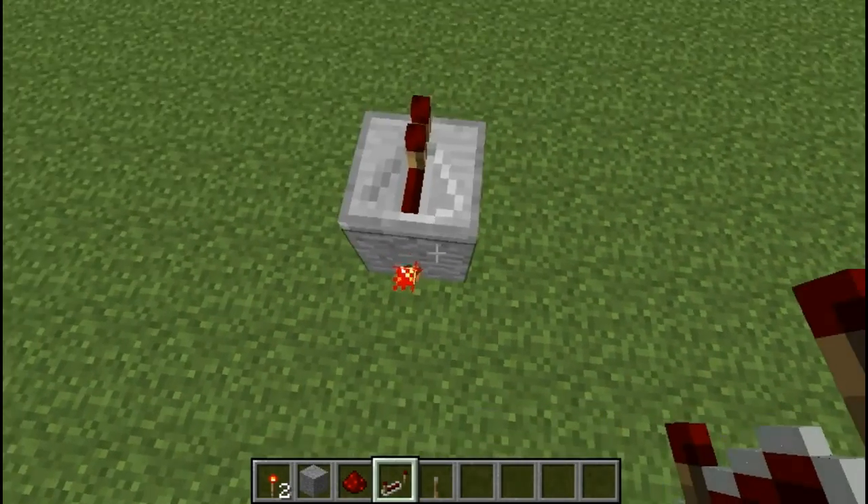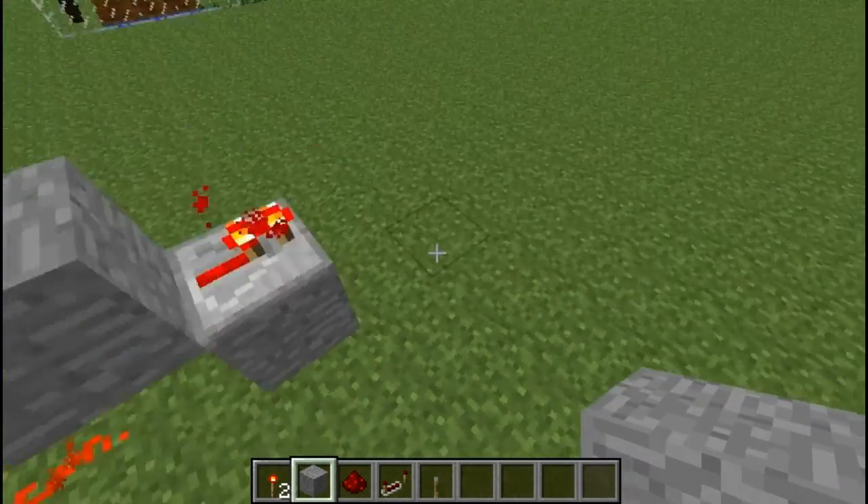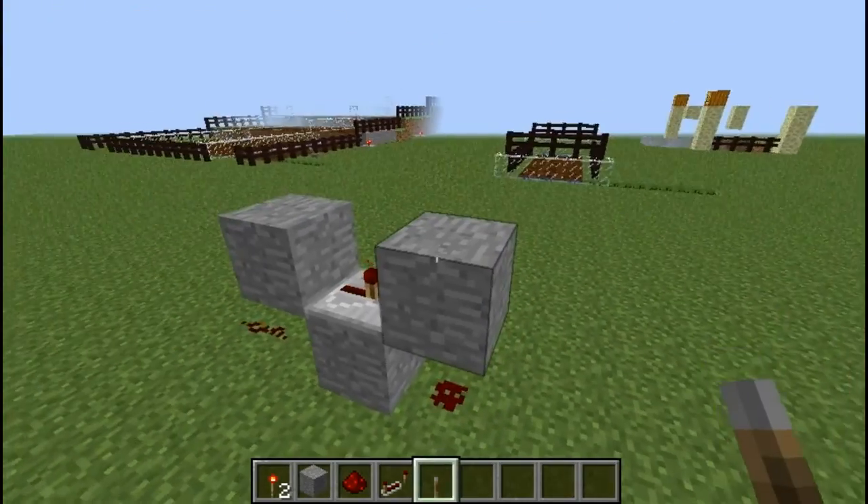First up we have a small compact clock using one torch, three blocks, a diode and some dust. And as you can see here, it will burn out on most small delays, so give it the maximum delay for best reliability.